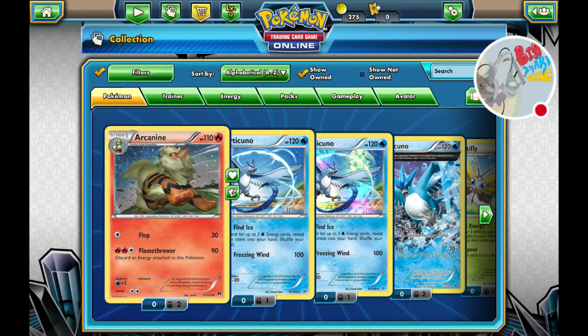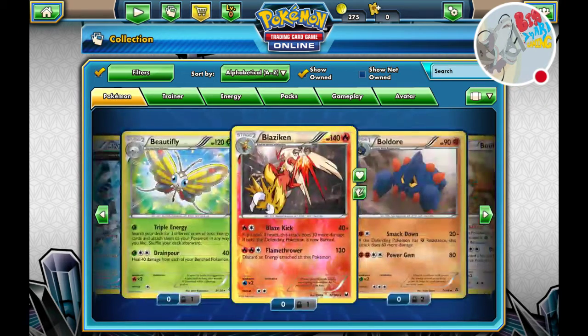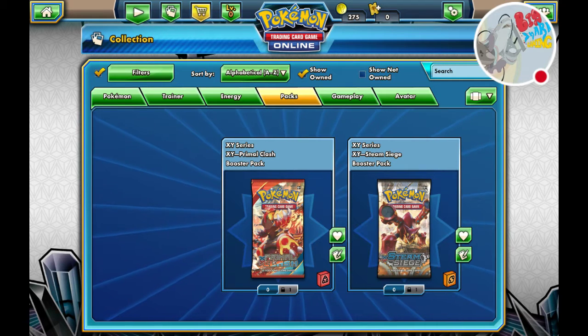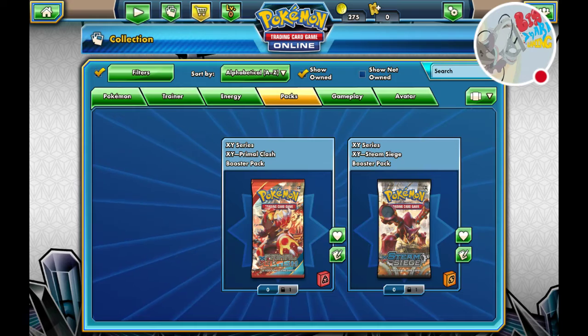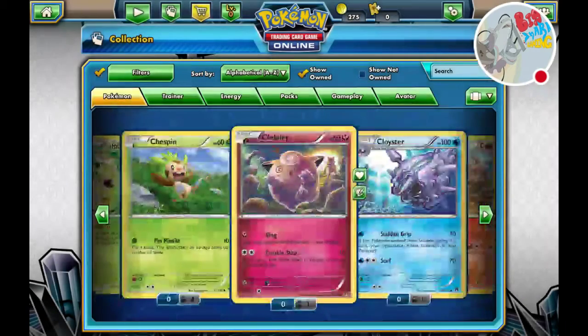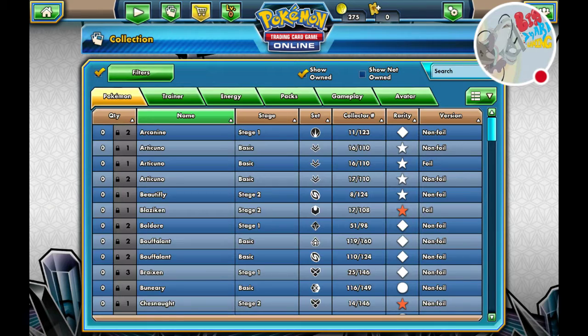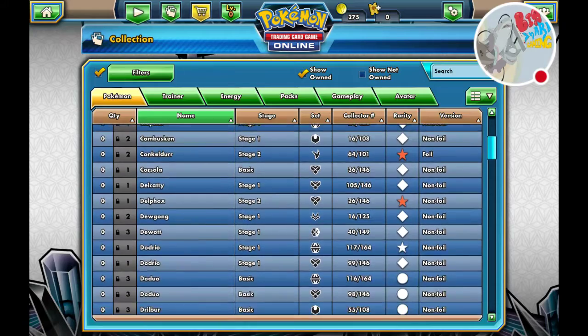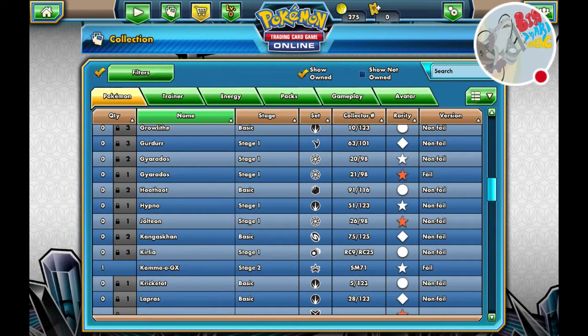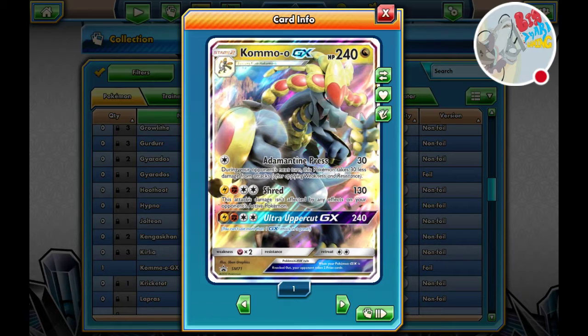Hey everybody, BSGJ here. Today my Komodo GX box arrived! I already put in a code for the Pokemon TCG online game. It came with some booster packs. Here is my Komodo GX and two packs, so we're gonna see what those packs are.